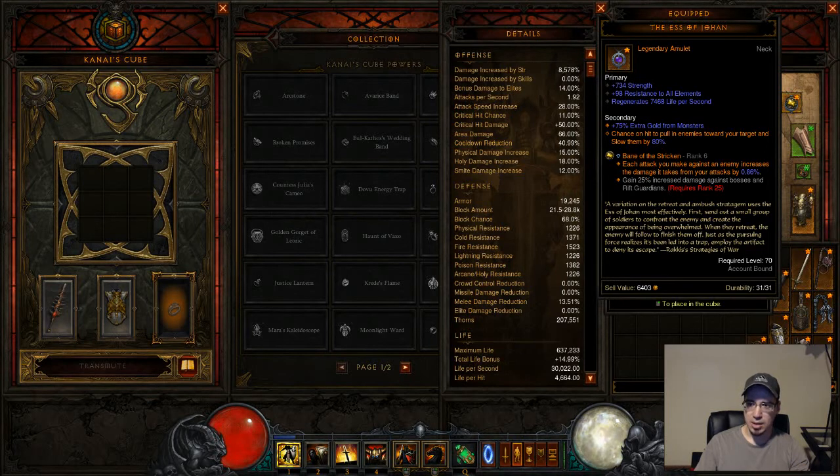The legendary gems you're going to be using are Bane of the Stricken — mine is only level 6, still working on that. The reason why you want this is because with the way you're attacking, you're going to be attacking a lot but not doing ten billion damage. It'll be hundreds of millions, and in Torment 10, enemies are going to have anywhere between 700 million and 8 billion health. Each time you hit, it gives you an extra percent damage that increases. Once you get it to rank 25, you'll be doing an extra 25% against bosses and rift guardians. Right now with what I've got I can knock out the rift guardian pretty quickly, but later on you will need that.